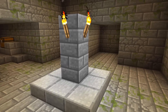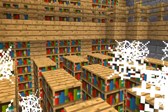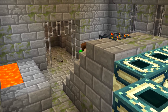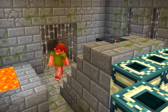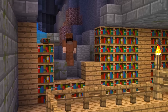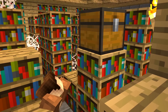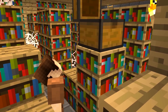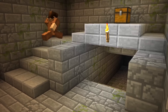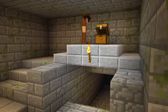Strongholds are more of an endgame structure. Even if you stumble upon one before you have ender eyes to track it down, the dangerous mobs combined with silverfish and the end portal are reason enough not to investigate sooner than you need. However, if you brave the depths before having diamond gear, stronghold altar chests have a 7.4% chance to have diamonds. You're out of luck this time, Sub — you fought all the way down here for nothing.